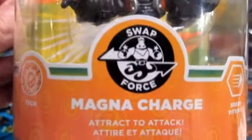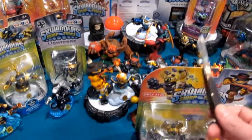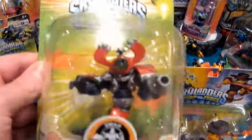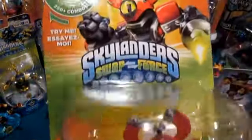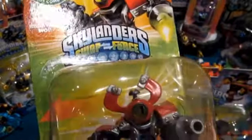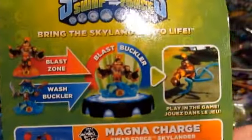Magna Charge is Tech element — no shocker, very fitting. His slogan is 'Attract to Attack' and his Swap Force ability is Speed, which ties in nicely with Nitro Magna Charge shown down here — more on that in the next unboxing. The red and orange with the green actually ties in really well. You can also pick up on a magnetic field pulling in the gears on the back side — nice little touch.